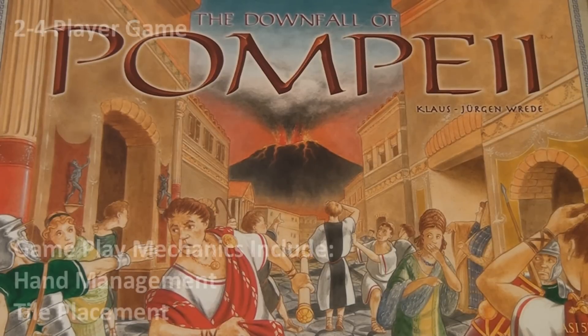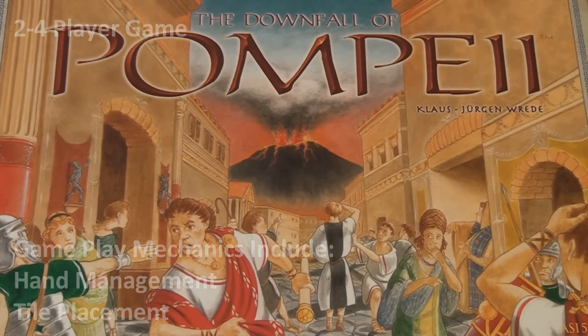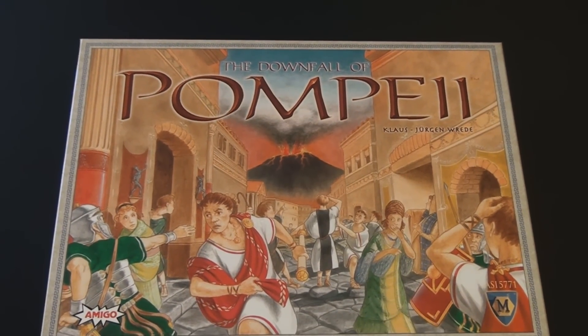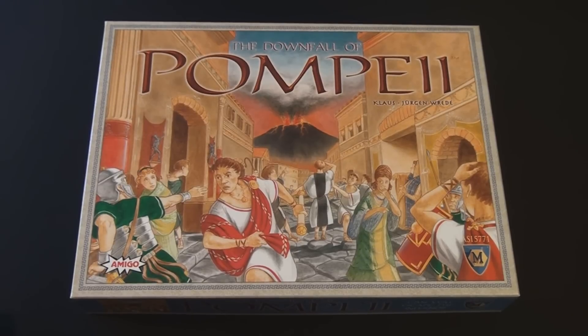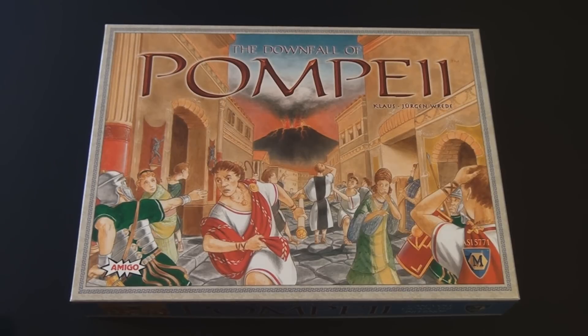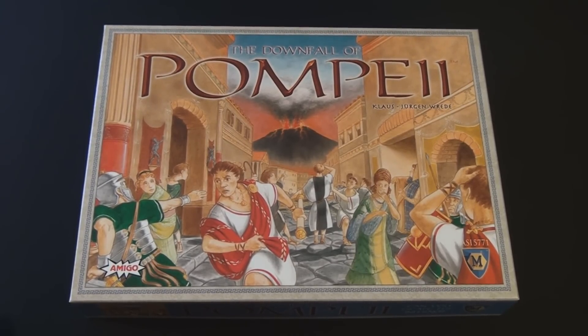The Downfall of Pompeii is a two to four player hand management and tile placement game that takes place over two different phases. The theme is that in 63 AD there was an earthquake in the city of Pompeii that made many citizens flee, and then between 63 and 79 AD the city prospered and people came back. Phase one is repopulating the city between 63 and 79 AD, and phase two is when the volcano erupts and everyone flees — whoever gets the most people out wins.